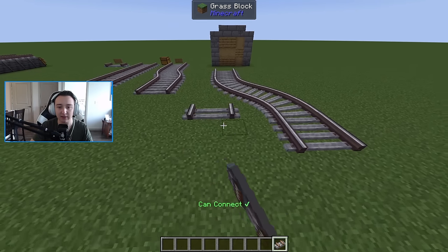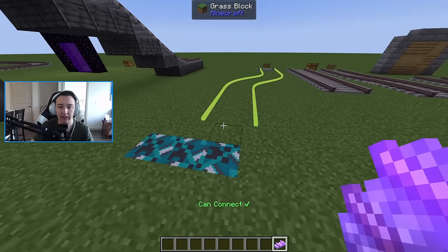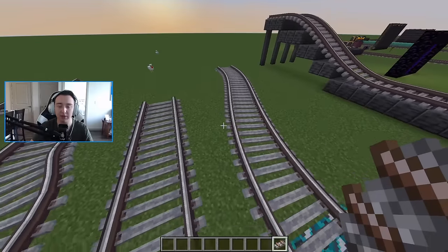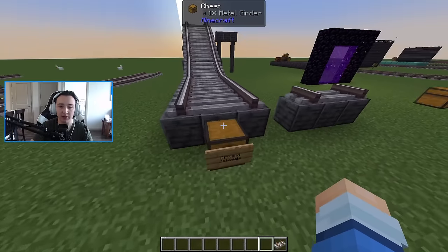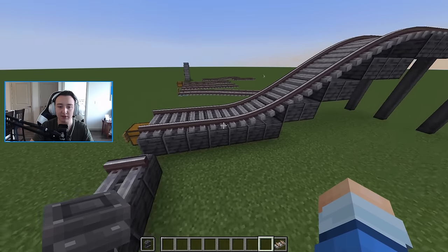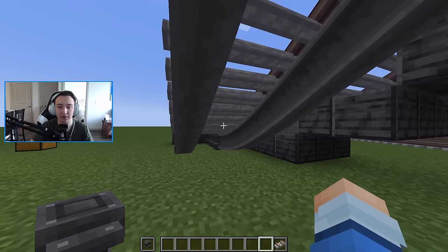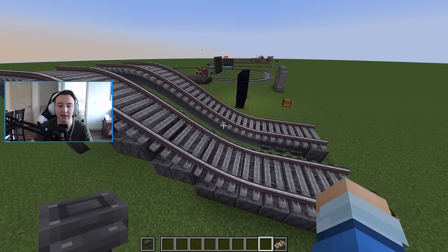This allows you to do curve tracks, straight tracks, whatever works. There's also a cool addition: holding the sprint key (default left control) while placing a track through an S-curve section will make it almost a direct path instead of super wavy, making your tracks look more fluid. You can also place a block or metal girders in your offhand, which will automatically place blocks underneath the track as you create it, giving a really cool design.